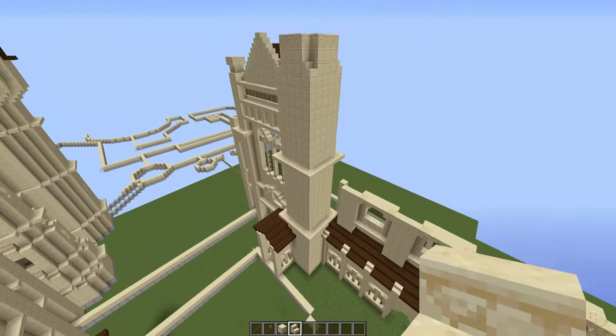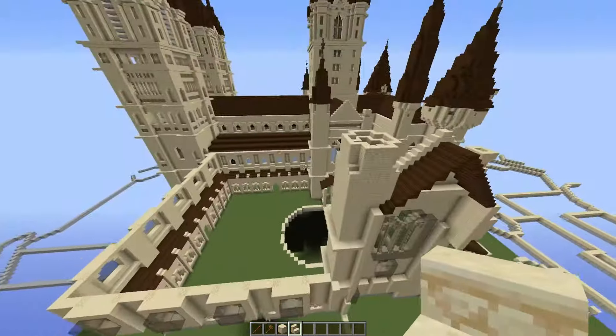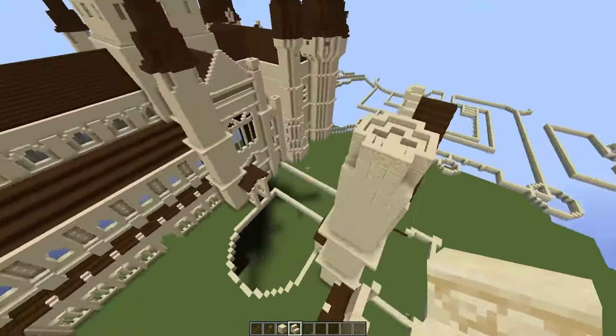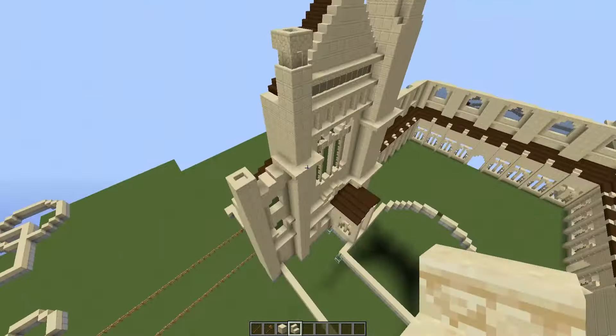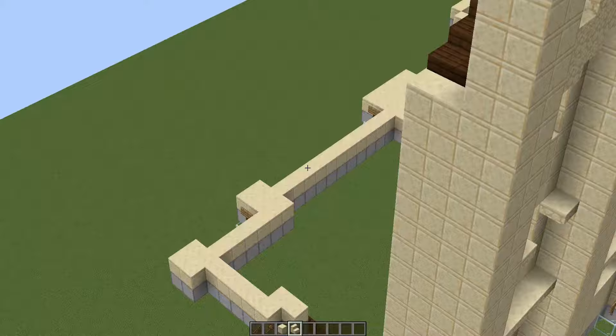And then of course, all you need to do is just build this onto the other side, in this orientation here with a window kind of facing out to this area over here. So go ahead and copy this design onto the other side just there.